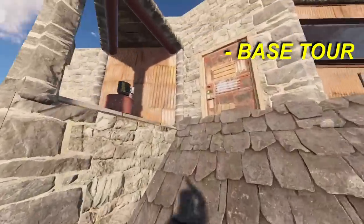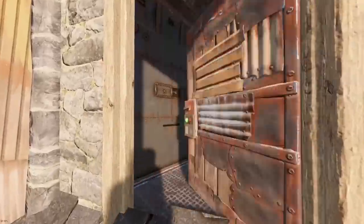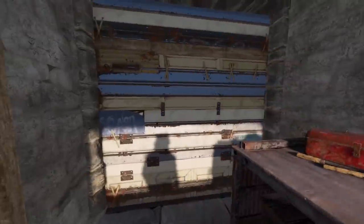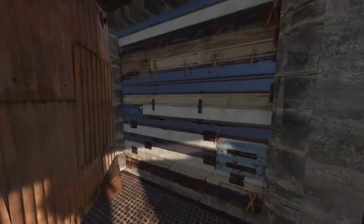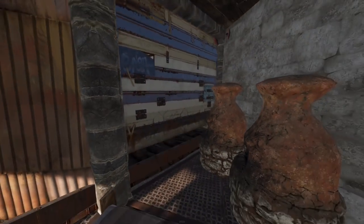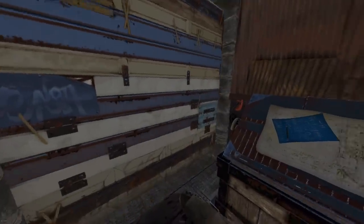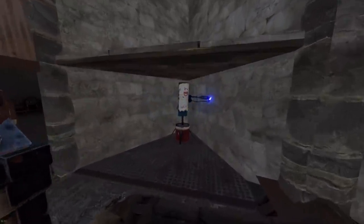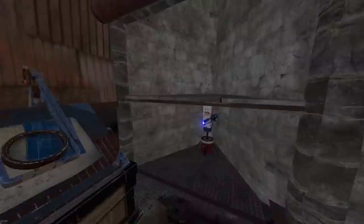Heading up to our front door you can see we have an auto turret slot. There are actually three of them surrounding the base covering every direction an enemy could come from. Going through our airlock we have a repair bench, two small boxes, and our shop front to see outside enemies. We'll also go through our garage store path and see our bedroom, and if we look up into the ceiling we'll have three drop boxes of storage. Underneath we have another large box.